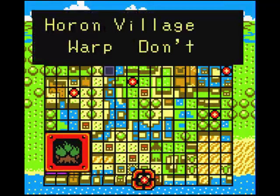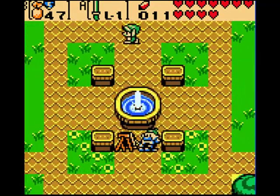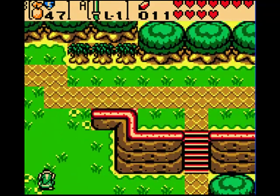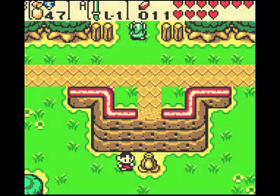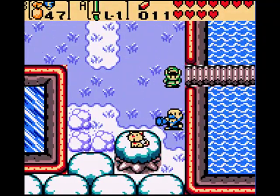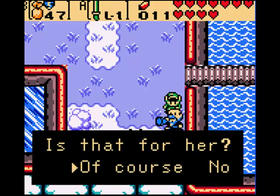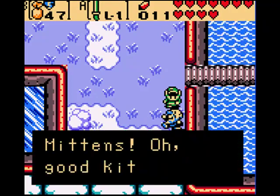Now where we have to go is back to Goron Village. We run into that guy who needs fish to get his kitten from that tree. You might have noticed that I have low rupees right now, and that is because I explored more of the world and spent some money on a gosha seed in that kitten shop. So that's why it's down to 11.